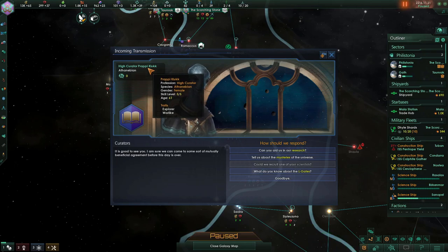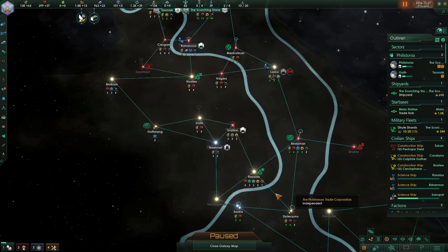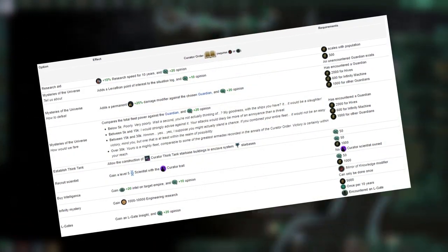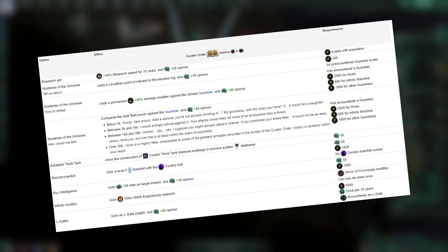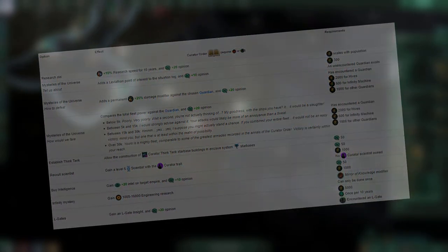Thankfully, within our space we ran into an enclave — specifically, the Curator Enclave. This enclave is really good, as it will help with research and help us understand Elgates. Now that we have such an important enclave that can boost us really well in the early game, I will be spending the rest of session one ignoring it entirely. Why, you might ask? Gonna be real with you — I kind of forgot about it, and I'm only remembering it now that I'm writing the script. I really need to remember to utilize this in session two.